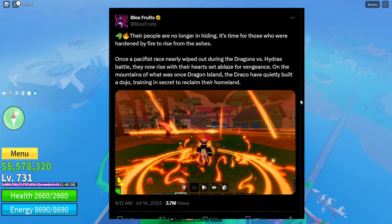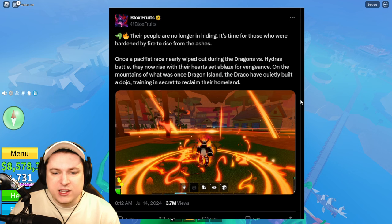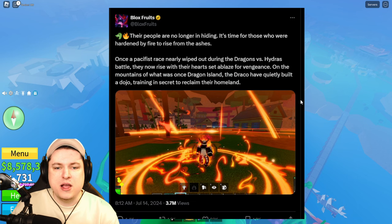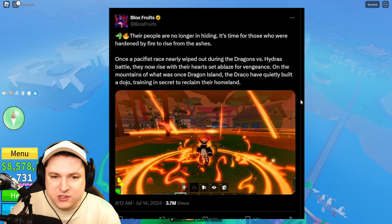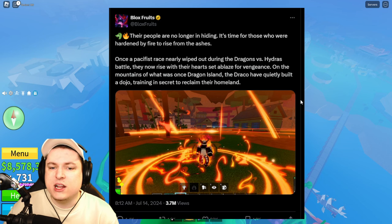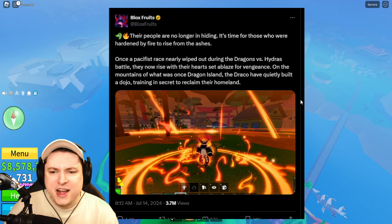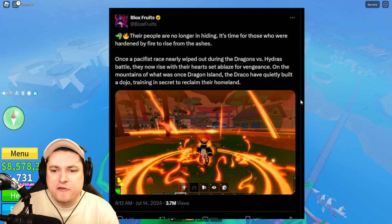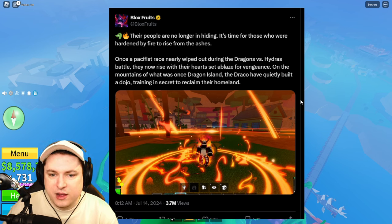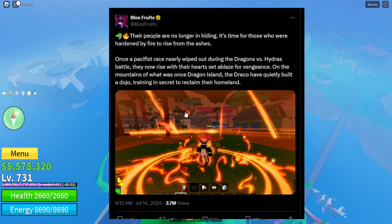Next we have the big Blox Fruits post from July 14th announcing the dragon fruit rework. The lore reads: 'For those who were hunted by fire, it's time to rise from the ashes. Once a pacifist race nearly wiped out during the dragon's first Hydra battle, the Draco have quietly built a dojo, training in secret to reclaim their homeland.' So we have a new area and the rework confirmed.